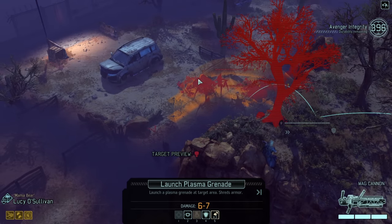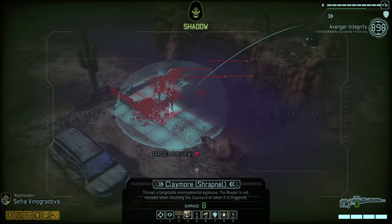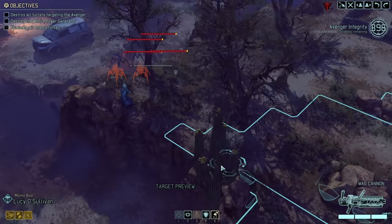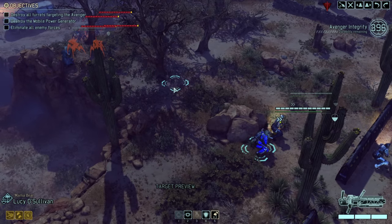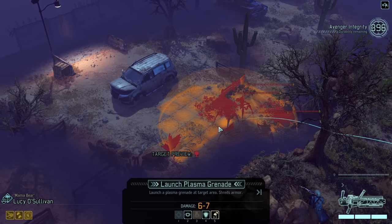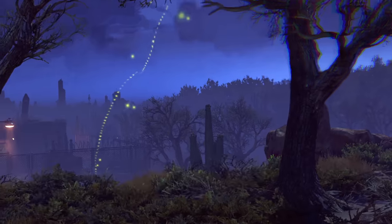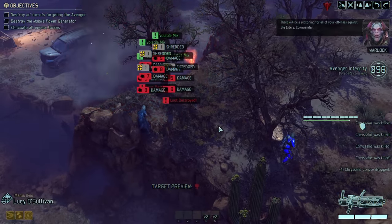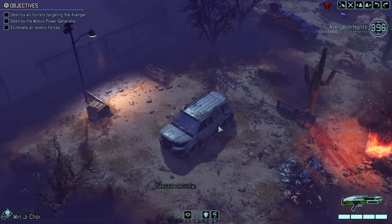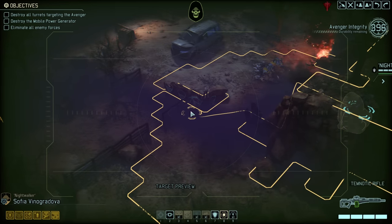I think we do have a line of sight problem with the Chrysalids. What I could do is something along those lines - let's do a bit of a double whammy. I don't want to take a lot of risk, so we're starting with Claymore. We don't have Salvo so might as well move up. That's the double whammy we've been looking for: reload, shoot. Four for one - like it, that's not bad. Gives us the possibility to then move up.